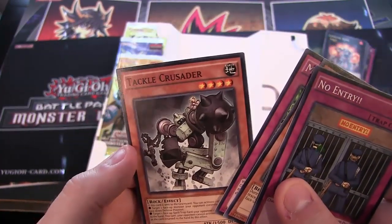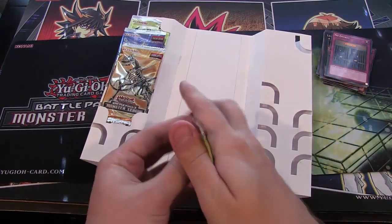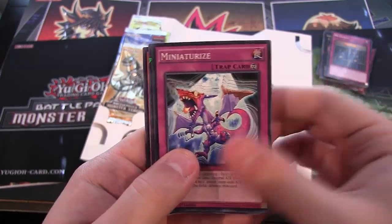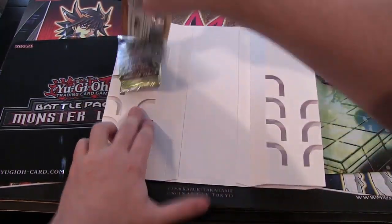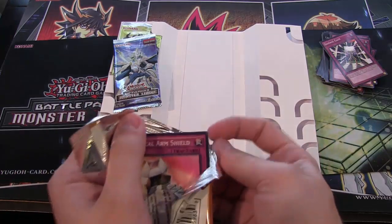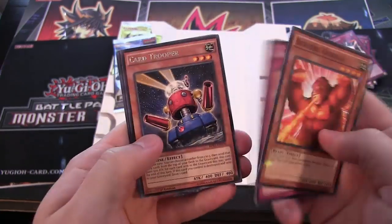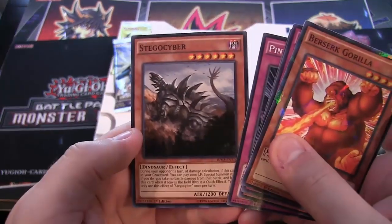Winged Rhinos, and Tackle Crusader — I don't remember that card, but it looks cool. Hopefully we can get a Breakthrough Skill — I think they're in this. It's a Damage Gate. Slate Warrior — another one I remember using a lot. Swords of Inlight — that's pretty good, especially for Sealed Play. Magic Arm Shield. Berserk Gorilla — I remember using this a lot when I first started playing. And Card Trooper — that's a good rare card to get. Pinpoint Guard, and Stegocyber — that's one of the newer ones. We talked about it in one of the videos. I think it's a pretty interesting card, actually pretty good. I can see it being usable.